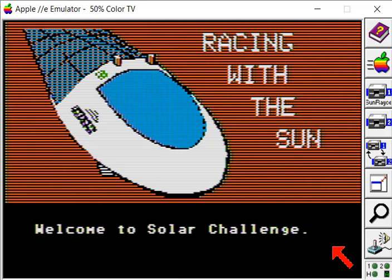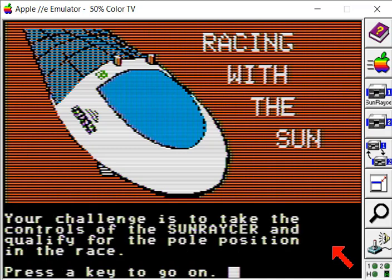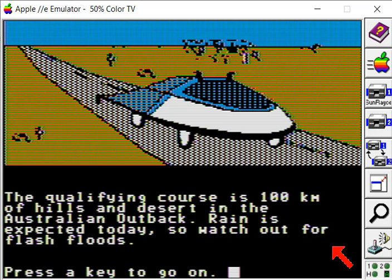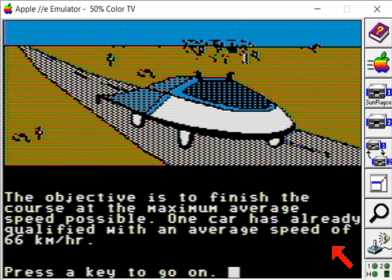Press any key to begin. Your challenge is to take the controls of the Sunracer and qualify for the pole position in the race. The qualifying course is 100km of hills and desert in the Australian outback, which is where the first race took place. Rain is expected today, so watch out for flash floods. The objective is to finish the course at the maximum average speed possible. One car has already qualified with an average speed of 66km/h, so we want to try and beat that.